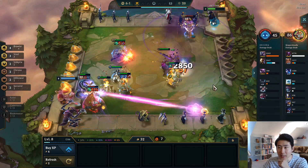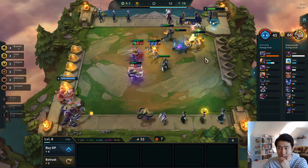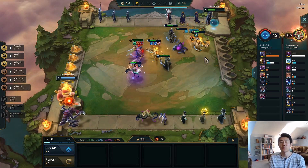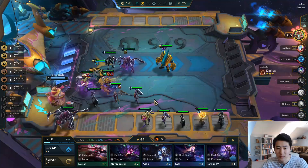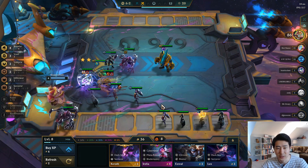So this is the Shredder Xayah three-star build — easy. Our team is so strong now, we can beat everybody in this lobby. Alright, let's do some rolling to see if we can get at least a two-star Vel'Koz — and we did, there we go.